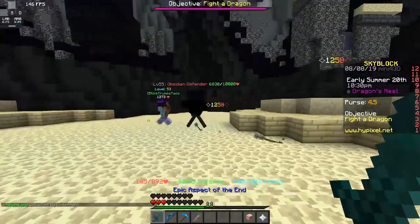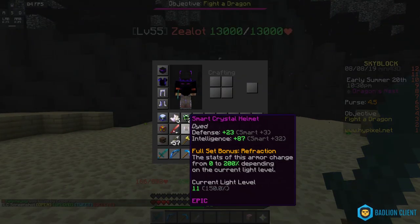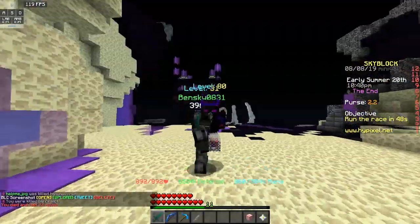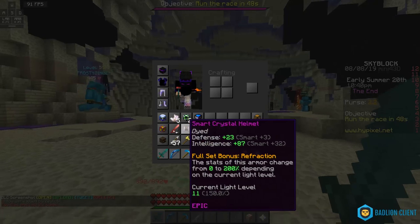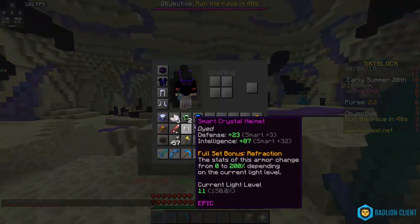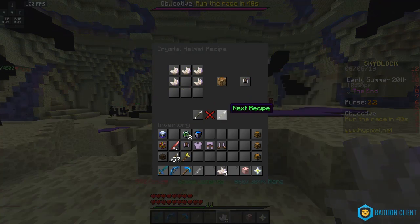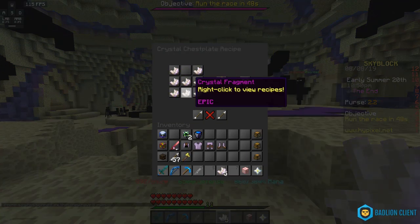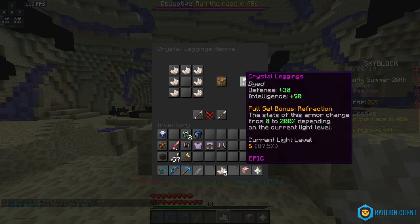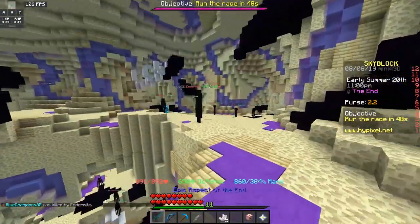Crystal fragments aren't that hard to get — they are an epic item. Once you have 24 of them you can actually craft this crystal set. If we look at the recipes, you can also craft a catalyst as I was explaining earlier, and then we have the crystal set. Once you have 24 fragments you can craft this armor set, and it has a base intelligence that is really high as well. The lighter it is, the more intelligence you're going to have.